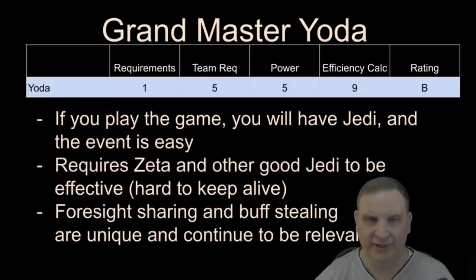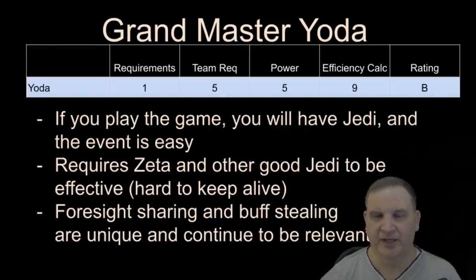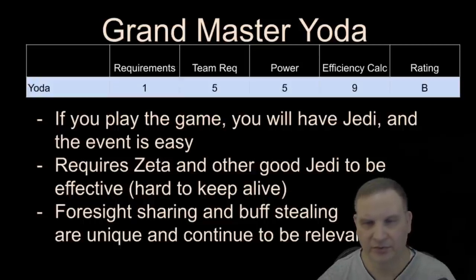Grandmaster Yoda — the requirements for him are very easy. You're going to have Jedi at some point; you just need to get them to 7 stars to get him to 7 stars. The event itself is very easy, so you'll have no problem qualifying and getting Grandmaster Yoda unlocked at full stars. With that in mind, it does require a Zeta and you have to have a decent Jedi team for him to be effective, mostly because it's very hard to keep Grandmaster Yoda alive. You need either tanks to protect him or a way to keep him alive like Jolee Bindo, and that takes quite a bit of resources. The foresight and buff-stealing abilities on Grandmaster Yoda are definitely unique in the game and continue to be relevant. The overall efficiency for Yoda is good, and he's super easy to qualify for.